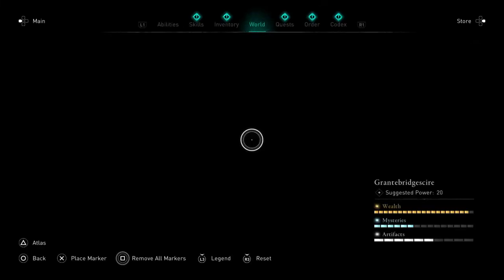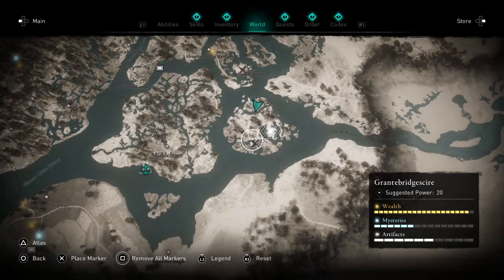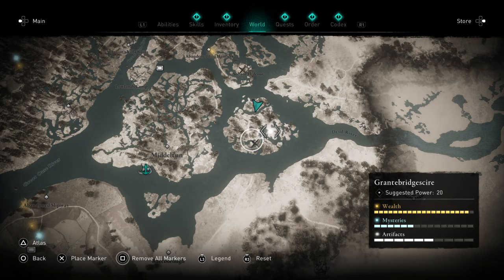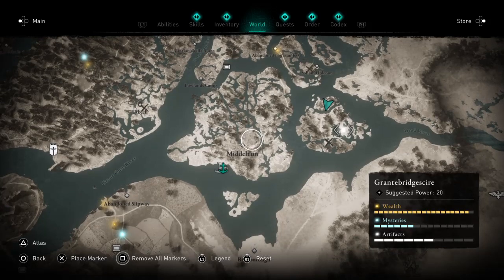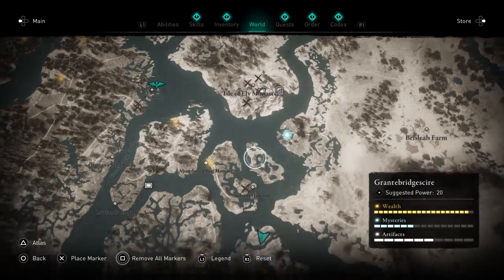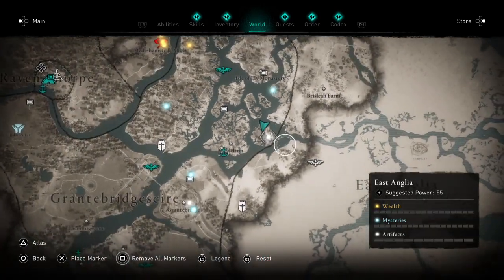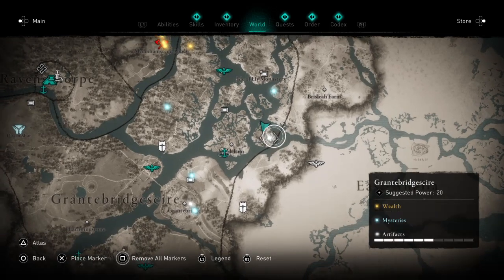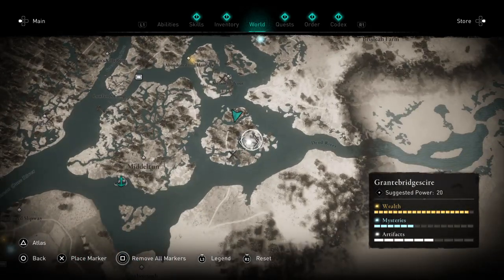This is a cursed artifact in Grantbridgeshire. This right here was the Path to the Wind Blue World Event. This is Middleton and this is Isle of Eli Monastery. We're on this little island right here on the edge of East England. It's a cursed artifact and there's also an opal here.